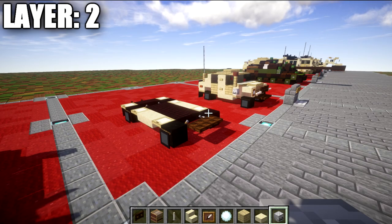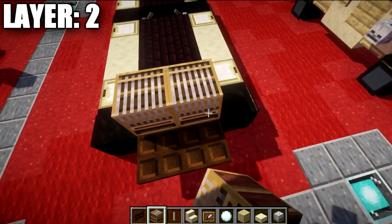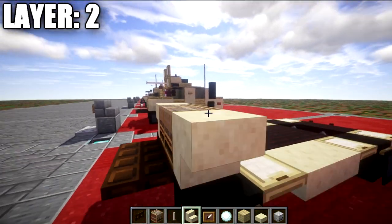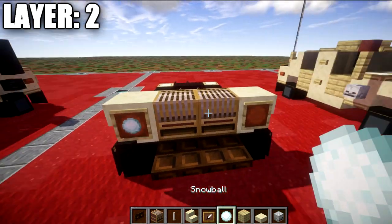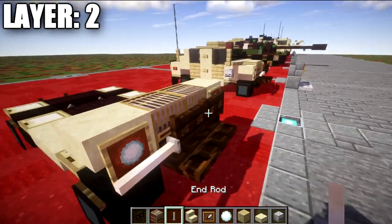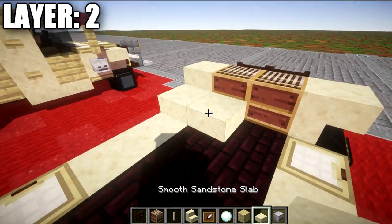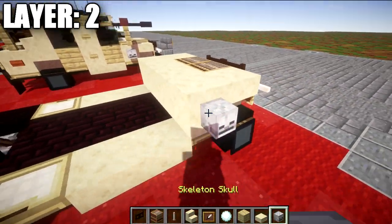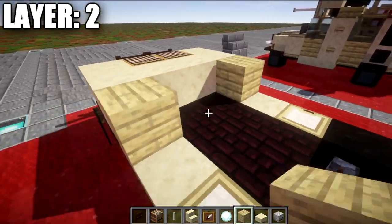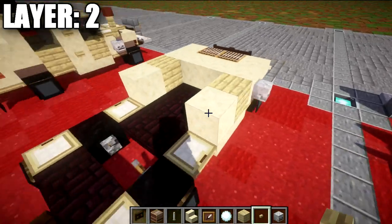Moving on to layer number two: place down a loom block on top of these levers. Then go to both sides and place down an upside-down smooth sandstone stair on each side. Coming off those sandstone stairs, place down an item frame with a snowball for the front headlights. After that, place down a row of two dark wood fence gates across, followed by an end rod to both ends. Then take smooth sandstone blocks and place down a row of four across, with sandstone blocks and birch wood buttons on both sides.